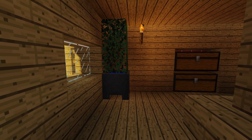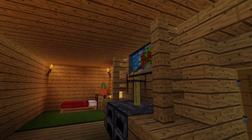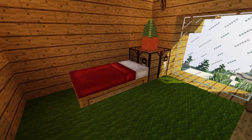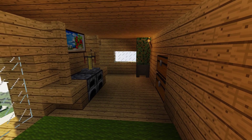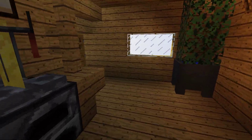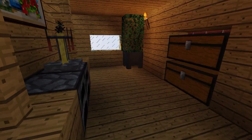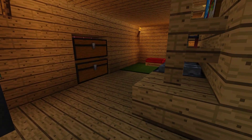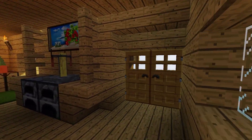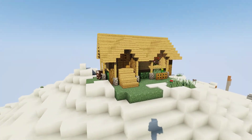So you come in and there's a little plant, two furnaces, a brewing stand, a little painting, a decent amount of storage, a bed, and a crafting table — basically the necessities to live. That's it for the inside. You can switch it up however you want, it's completely versatile. I'd probably fit in an armor stand somewhere. Now that we've seen the outside and inside, let's get right into the build.